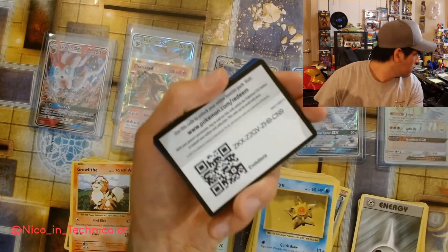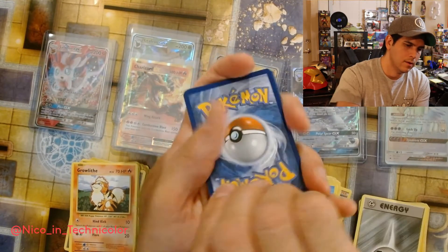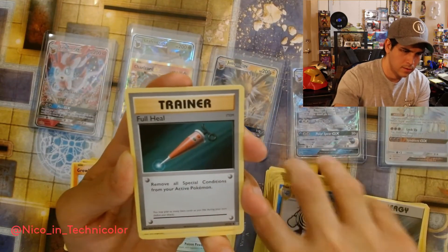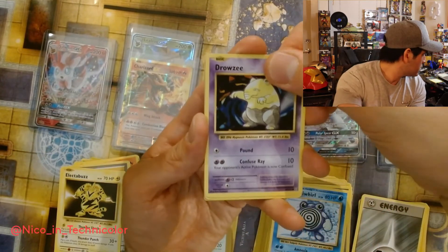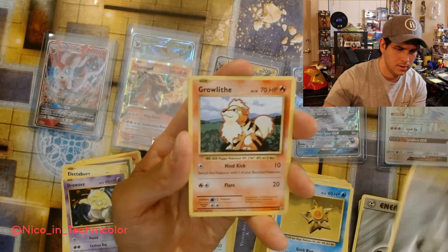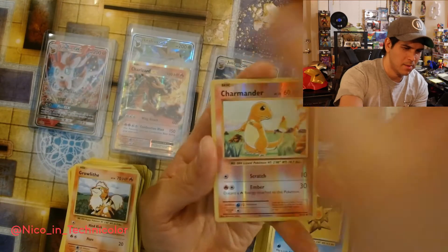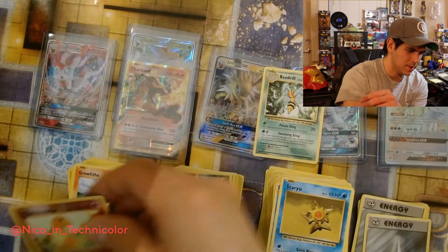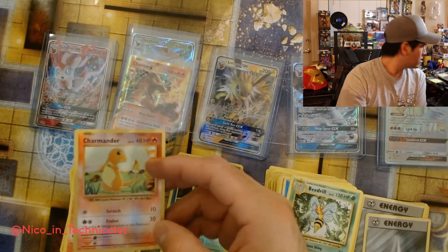Here's your code. One, two, and three — trainer. Poliwhirl, Full Heal, Electabuzz. Drowzee. Staryu, energy, Growlithe. Charmander — come on, are you hiding someone? Charmander, are you? Oh no — Beedrill! Get out of here, bees! So close. And well there you go folks — we end our video on the Charmander.